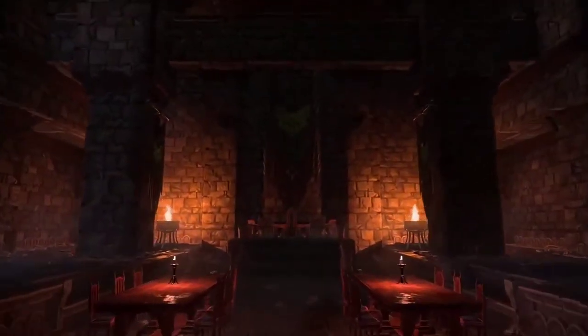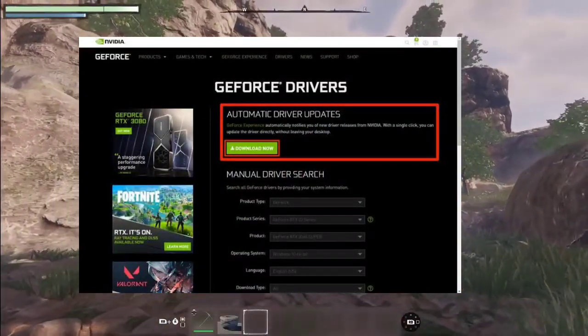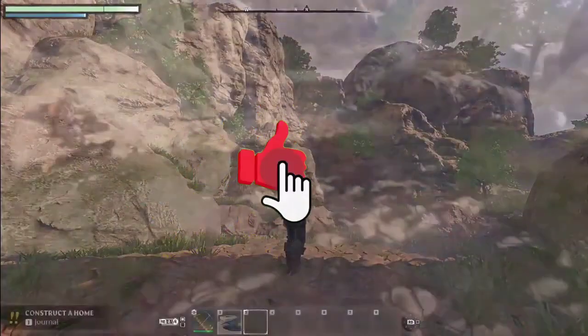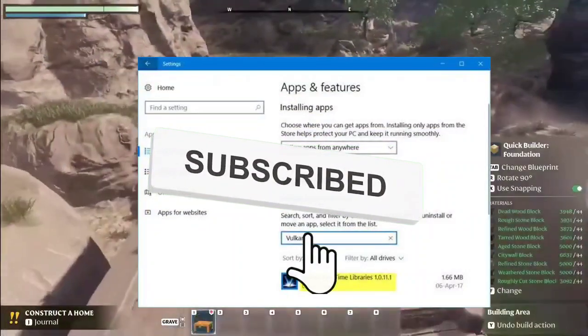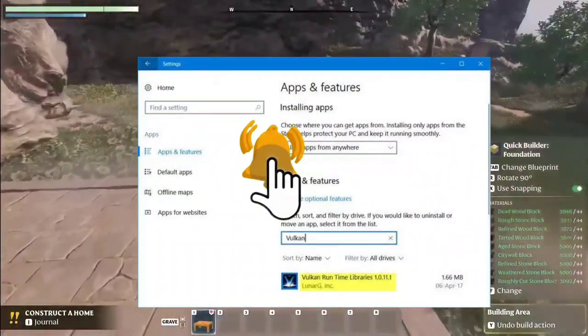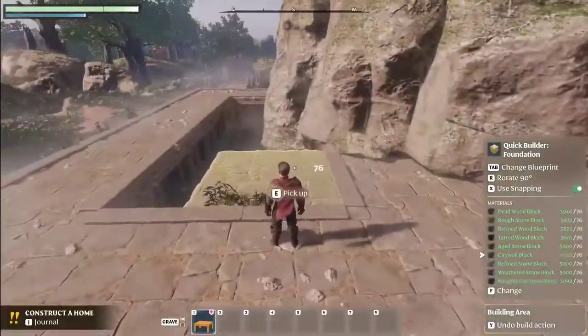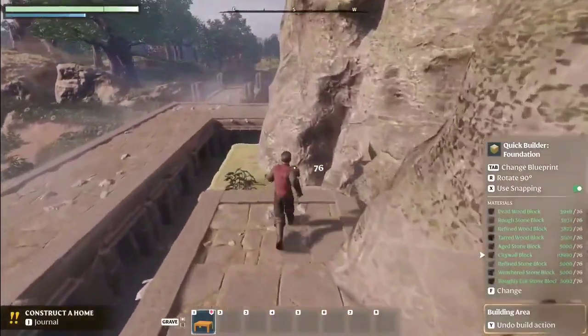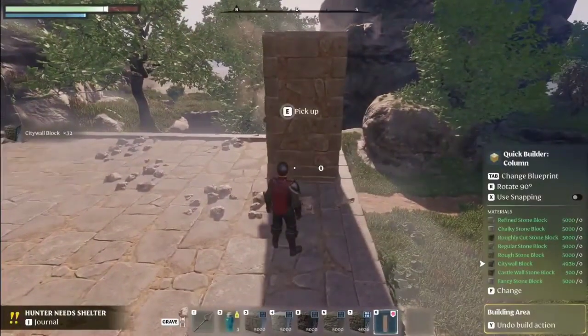Update graphics drivers. First things first, ensure you have the latest graphics drivers installed for your GPU. Update Vulkan Runtime Libraries — keep your Vulkan Runtime Libraries up to date. Since Vulkan is often bundled with graphics drivers, updating your graphics drivers should also update Vulkan. Make sure everything is in sync for a seamless gaming experience.